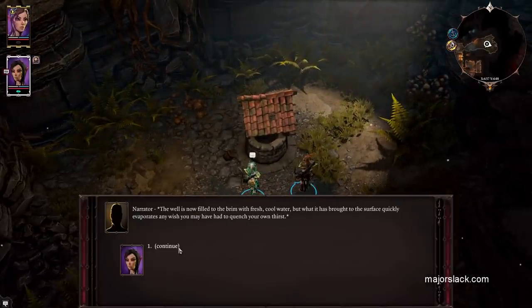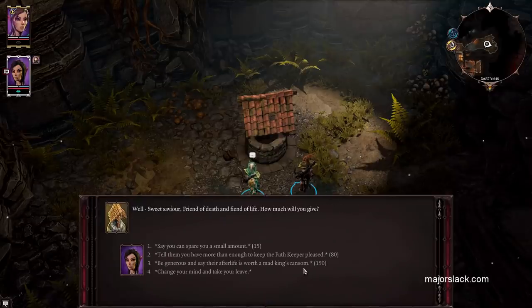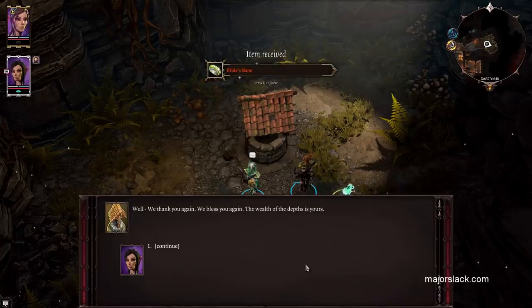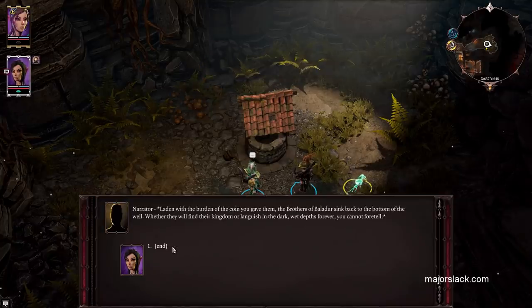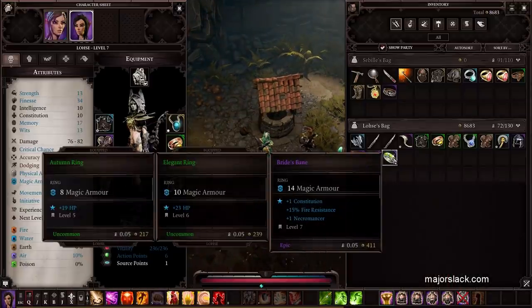Go to the wishing well again — once again going for the epic. And we got the Bride's Bane: one to Constitution, 15 fire resistance, and one to Necromancer. Sweet!